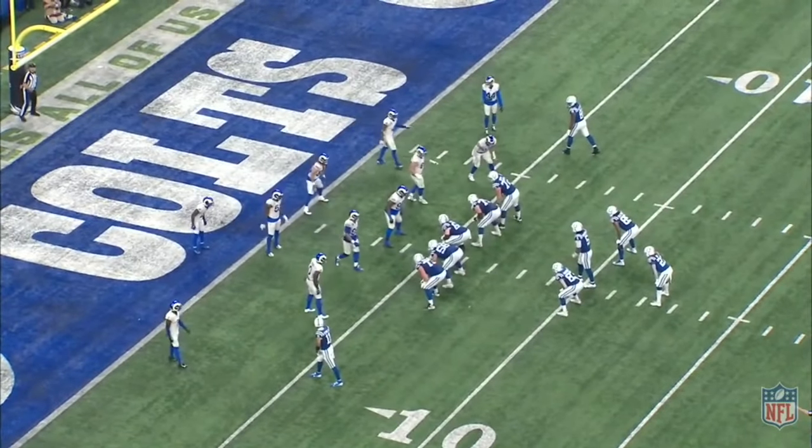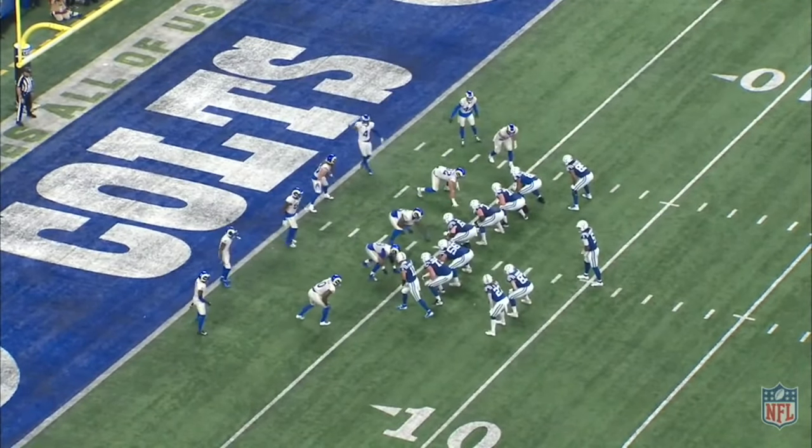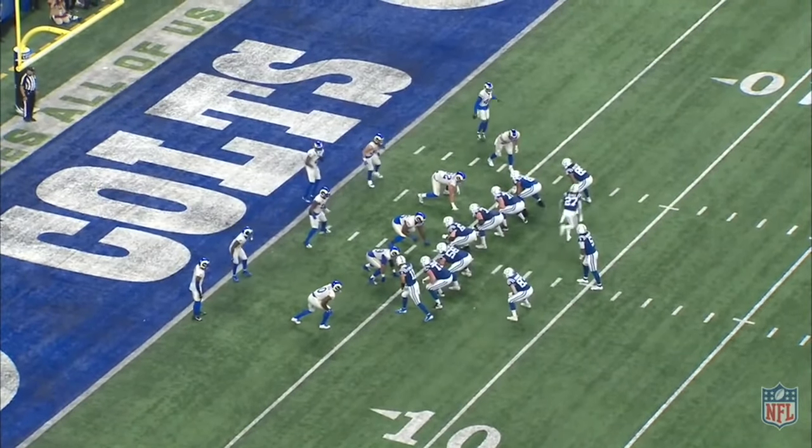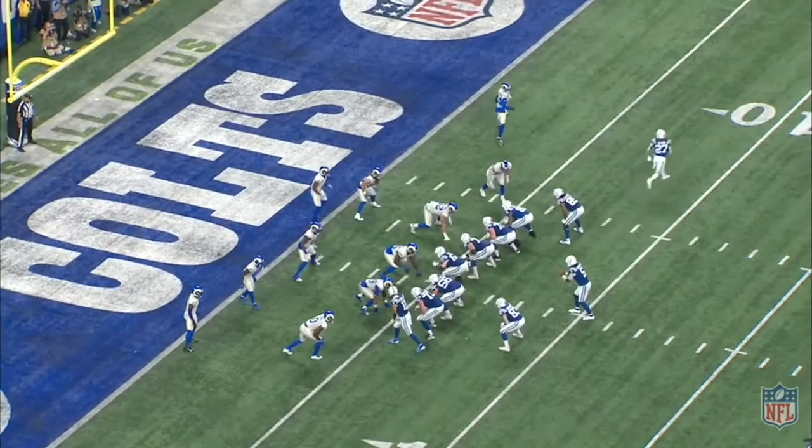On the next drive, they get into the red zone again. They start out in full house formation, then get the shift, and as soon as Moss motions, Fuller knows what the play is going to be, so he switches places with the linebacker. He's in the A-gap now. The linebacker is in the C-gap, but Fuller still has to play Ogletree man-to-man and still has to play the run if the Colts do indeed run the ball.